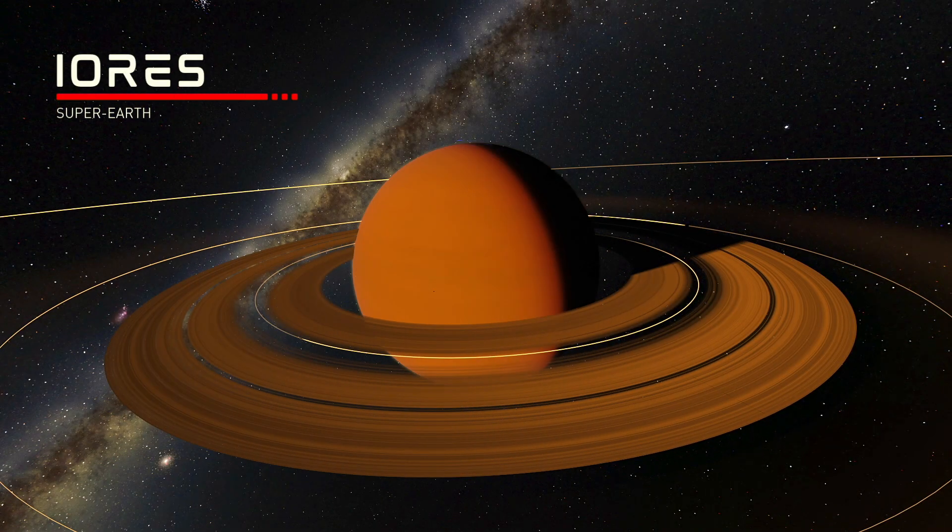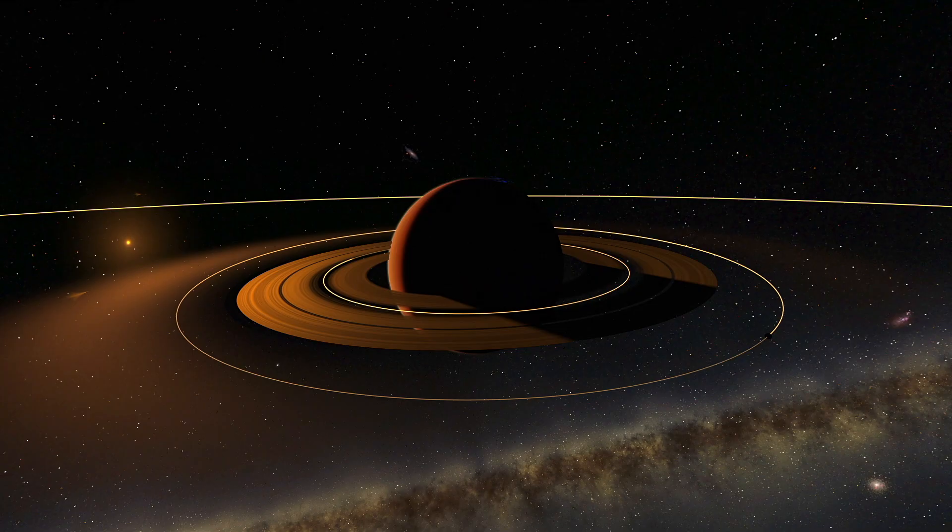The furthest planet in the Aethera system is Ioris, which is a large rocky planet about one and a half times the gravity of Kerbin, with a dense atmosphere, beautiful ring system, and liquid nitrogen seas on its surface. It also has a bunch of really cool moons.